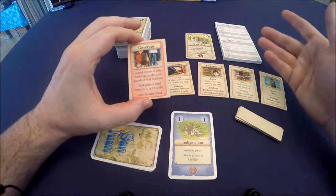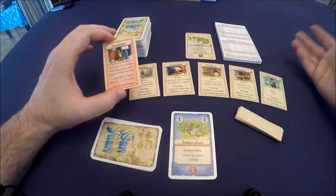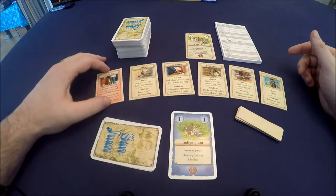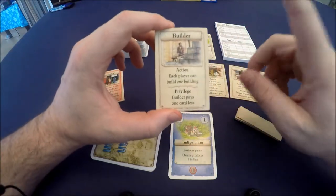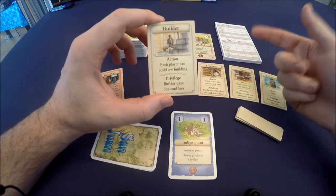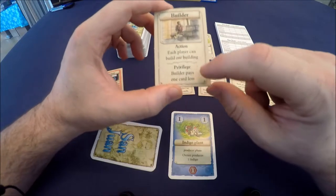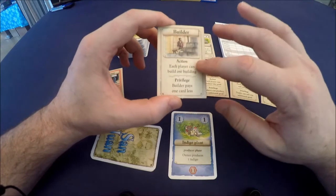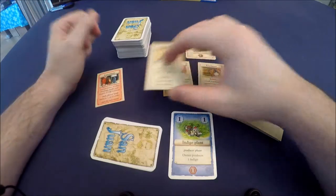The governor is the first player who chooses the first role and reminds people of housekeeping — like discarding down to a certain number of cards. The builder action lets you take one card from your hand and build it, paying for it with other cards. However, if you choose the builder action you get to pay one less card, so a three-cost building only costs you two cards. Everybody gets to build, but you get the privilege of paying one less.